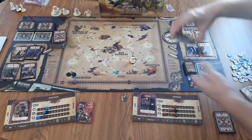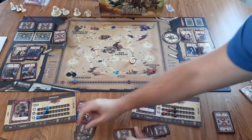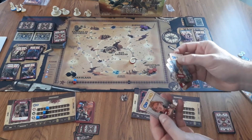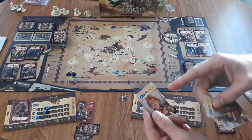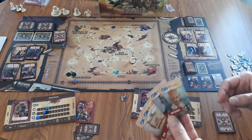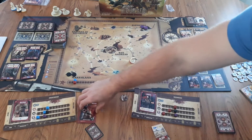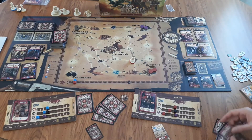Each player gets four job cards to start, and then they'll pick two that they wish to keep to start off the game. These are tasks you can complete as you play through the game, so once you achieve them you'll get the benefits and bonuses — earning money and water from them, but also earning grit and victory points for the end of the game. Pick the ones you think you can achieve best, then discard the other two.